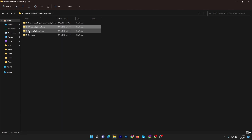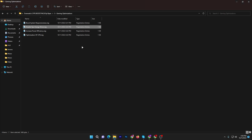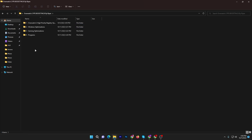Go back to the main directory. The third folder is Gaming Optimization. Here you will find: System Responsiveness, Disable GPU Power Saving, Increase Power Efficiency, and optimization for your CPU. Double-tap and install all these registry files — they will work for any PC or laptop, improving performance across every hardware component. Once you have installed all the registry files from this folder, move on to the last folder, which is Programs.